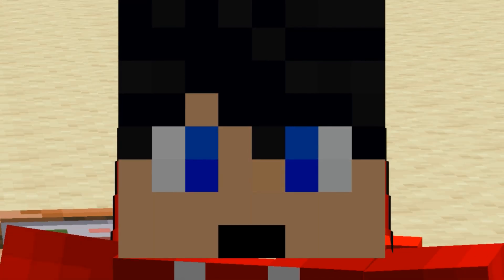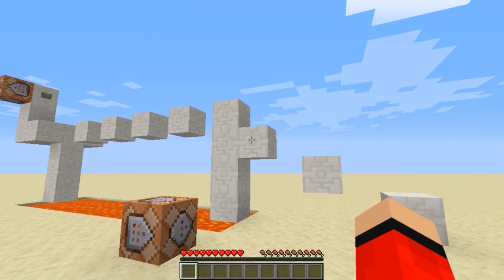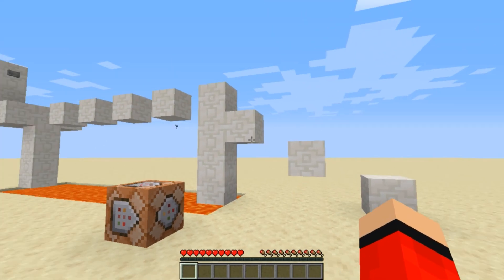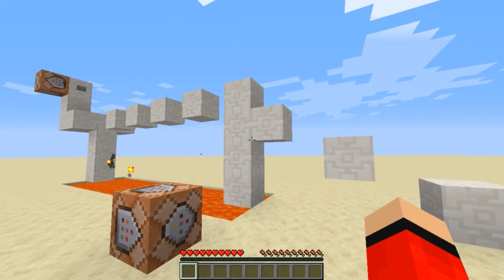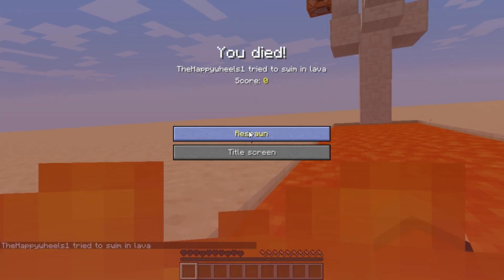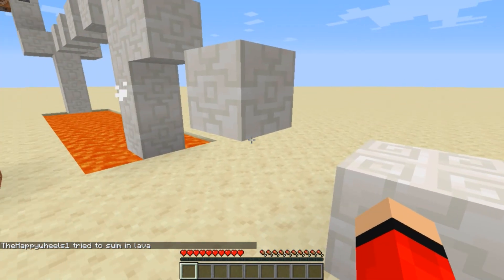Or, of course, there's online websites. Now, for this example, I'm going to show you a way that command blocks can be used in a map. So here we have a simple parkour course, and if I go and kill myself, what you will see is that I will respawn at the start of the parkour map, right here.